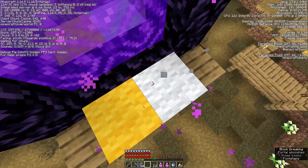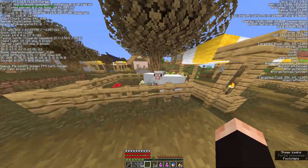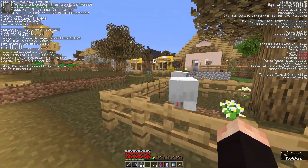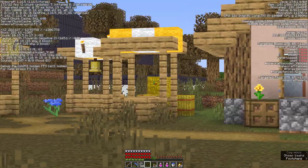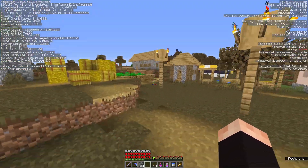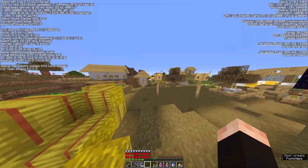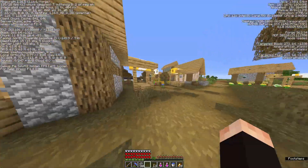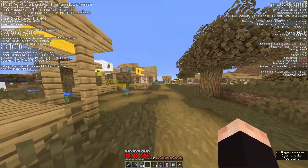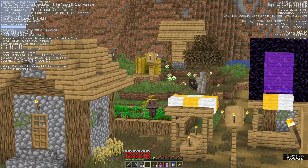It's unfortunate that they destroyed the wall, because the wall is something that I need. But I guess it's fine because there are sheep and a lot of useful things here. Mainly, what I'm looking for is — I hope they didn't die — the villagers. Yes, there are two, three. Oh, that's a nitwit. Never mind.